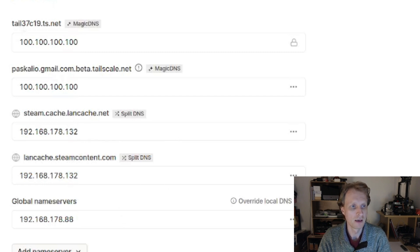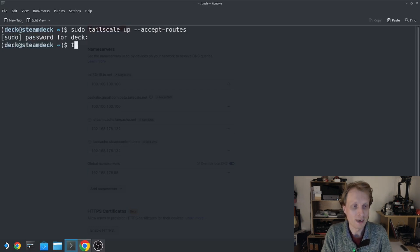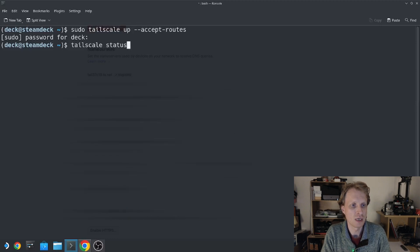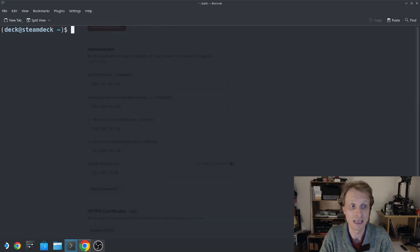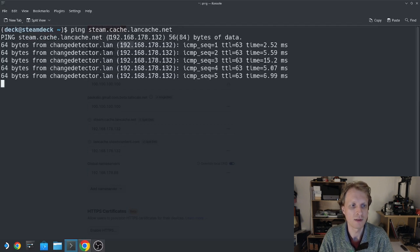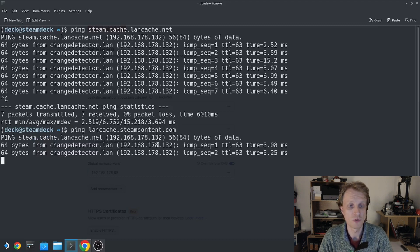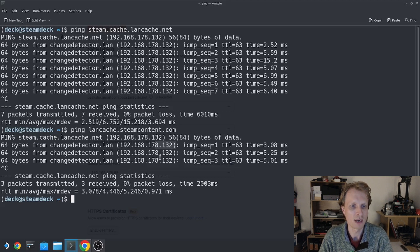With Tailscale Split DNS configured, on the Steam Deck I run `sudo tailscale up --accept-routes`. Then `tailscale status` confirms Tailscale is active. Now if I ping `steam.cache.lancache.net`, it resolves to 192.168.178.132 instead of the previous 77.x.x.x Steam IP. And `lancache.steamcontent.com` also resolves to 132. Both URLs now point to my LanCache server.